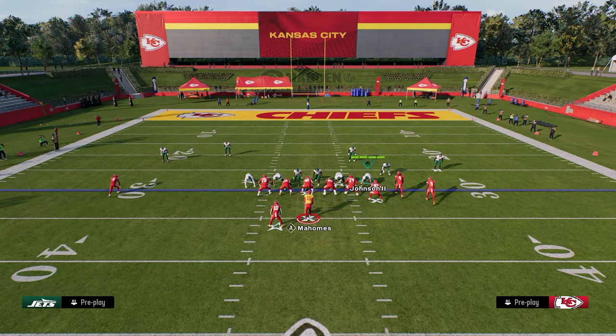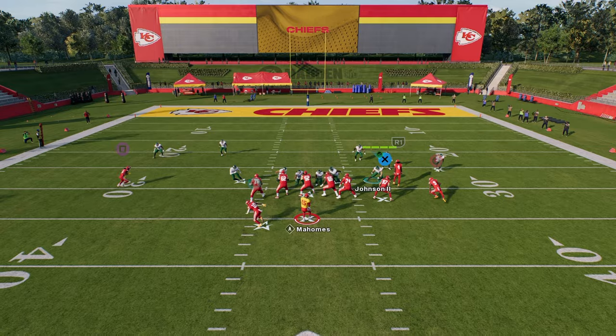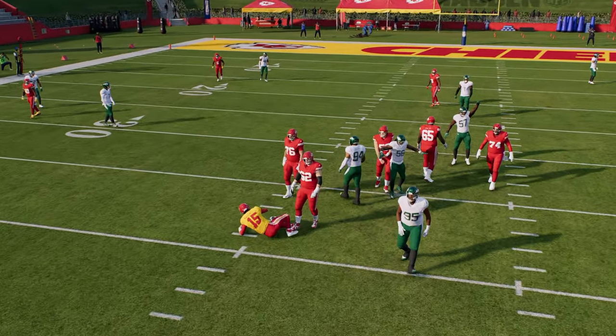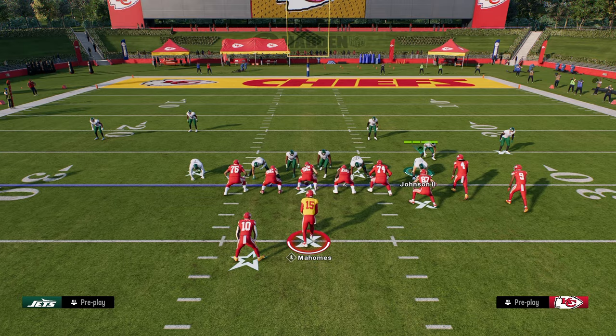I'm going to set it up exactly like I used to — pinch D-line, zone out these guys — and we still get instant A-gap. Great patch EA, glad that you fixed this. So Double Mug is still really effective.